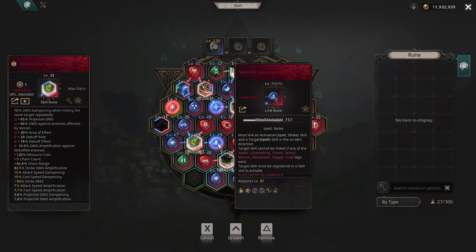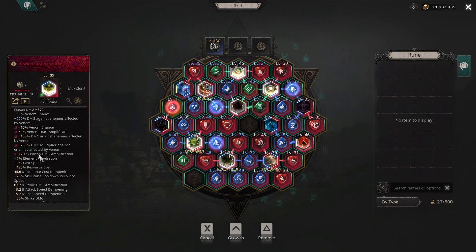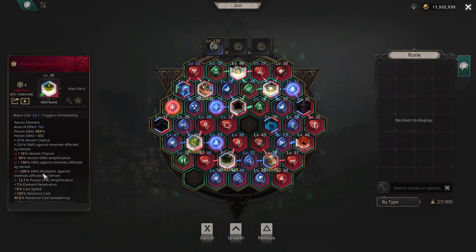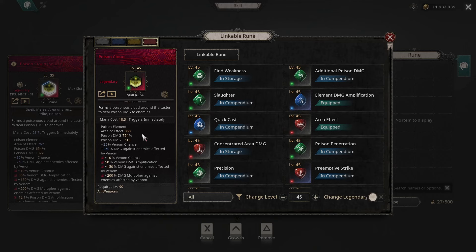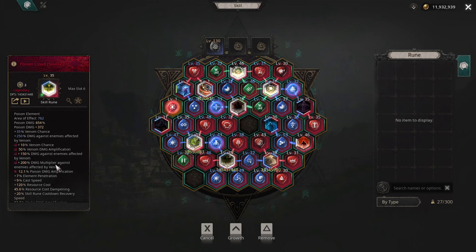Poison Cloud is pretty straightforward. Get a Gold Source for the 15% poison damage amp — that's a must. The skill itself does venom damage amp as well and has a damage multiplier against enemies with venom. The base damage of Poison Cloud can go up to 700–800, around 754% at level 55, and with plus-three levels on an item it goes even higher. You're also getting 200% damage against enemies on top, so this skill hits very hard.